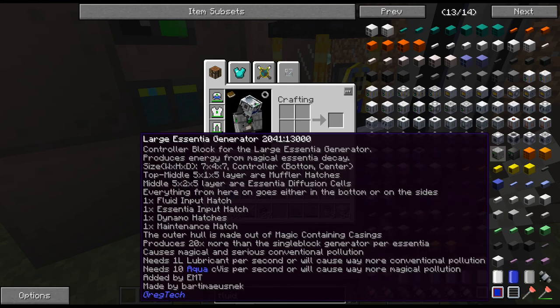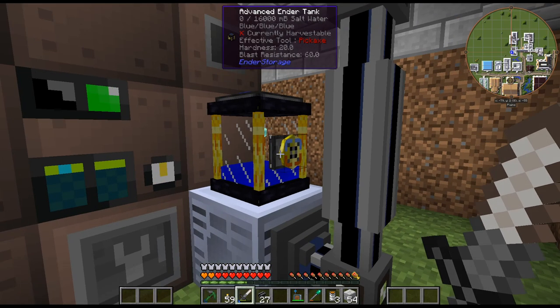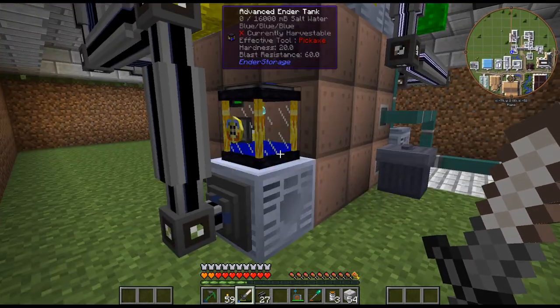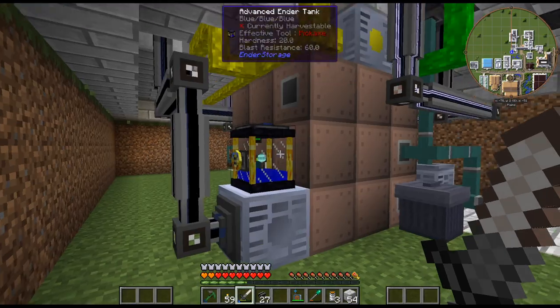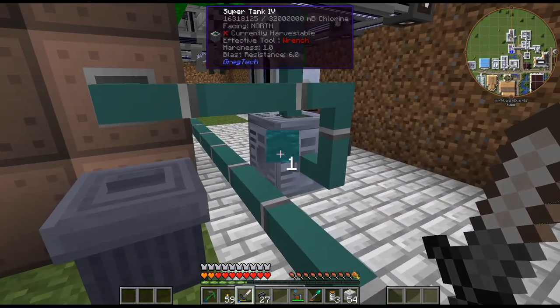We are back and I found the multi-block. It is called TFFT. I don't know what that stands for — maybe high-tech fluid tank, but wouldn't that be HTFT? Anyway, it can hold up to 25 different fluids and you can void excess fluids, which is pretty amazing. Maybe we can come up with a central thing for all our fluids — which is kind of what I wanted originally, but I've ended up just making little builds in random buildings for different fluids.